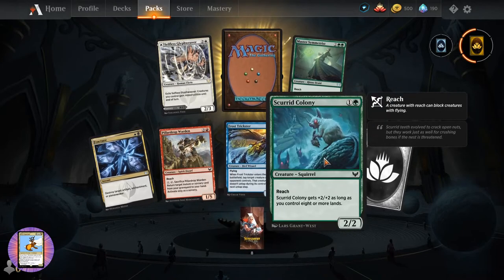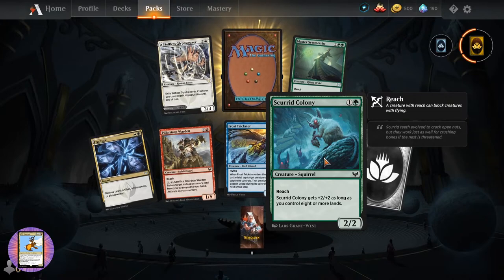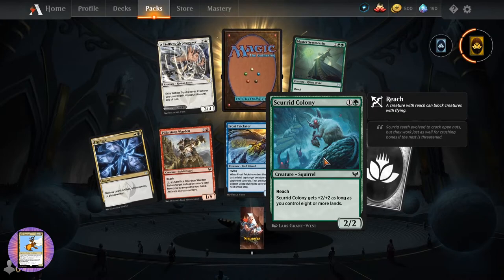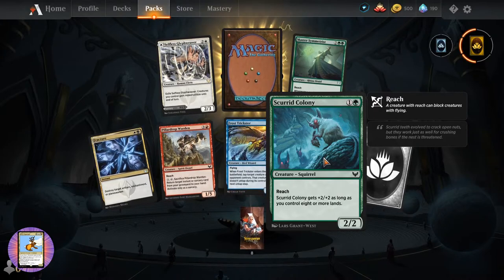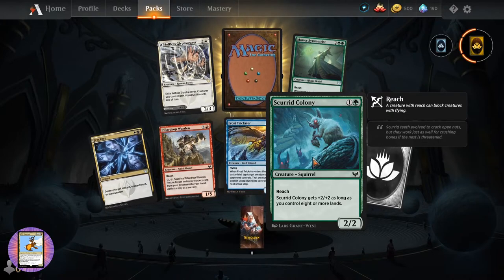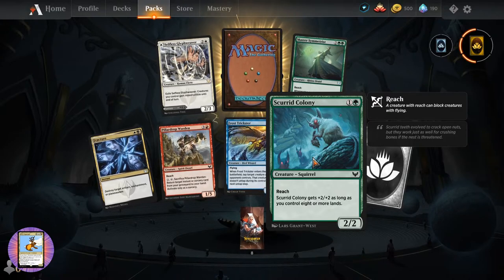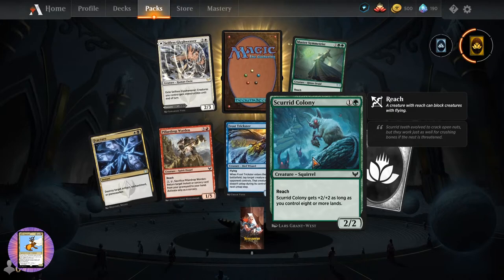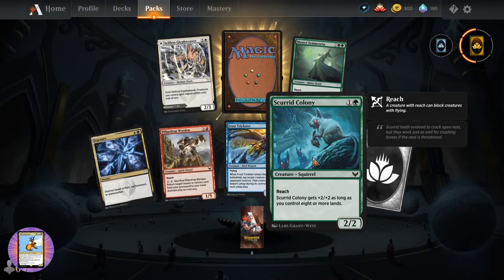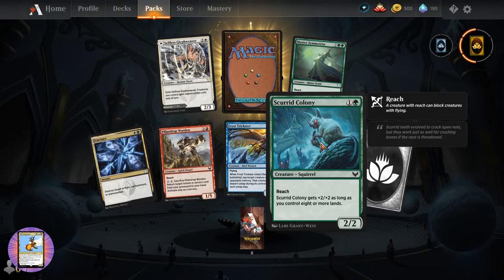Frost Trickster. And for those late comers, Scurrid Colony - your eyes are not deceiving you. This is real life. This is a squirrel. And I can hear people thinking - Toski, Scurrid Colony. So you've got eight, you need some shapeshifters, turn all your creatures into squirrels. Squirrel tribal - I think it can happen, I think we have to do it in this standard.